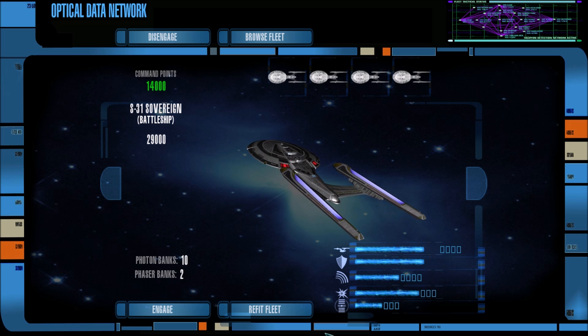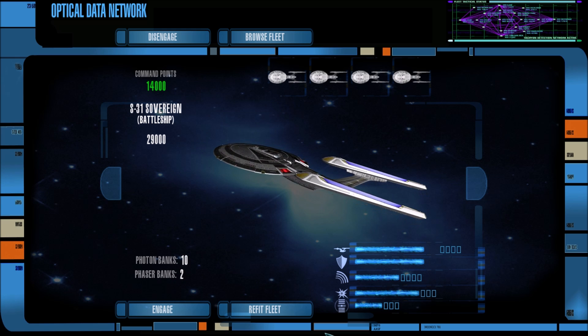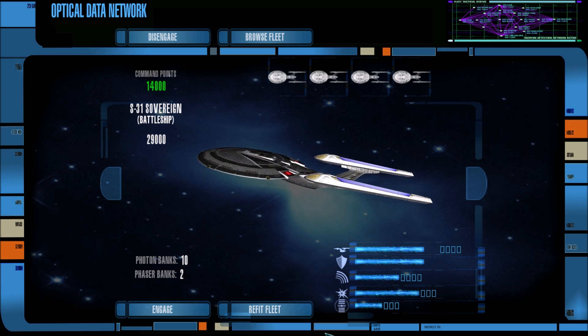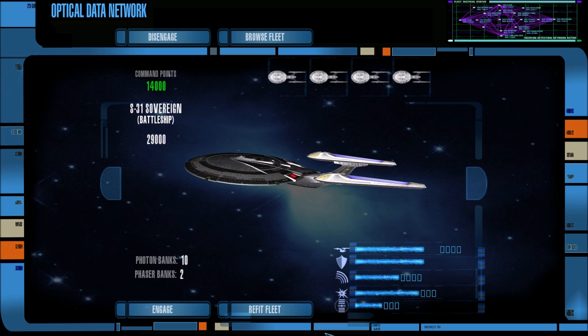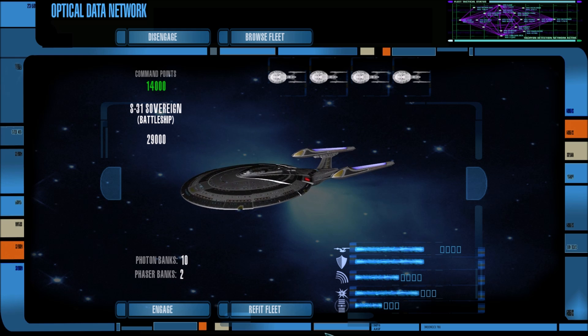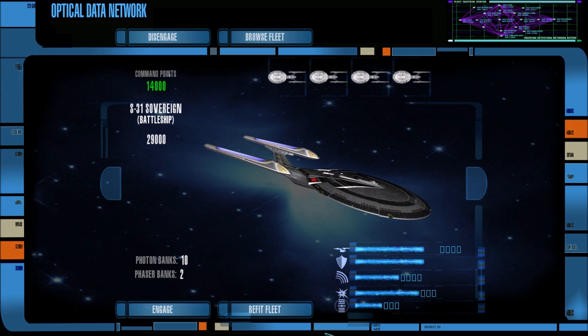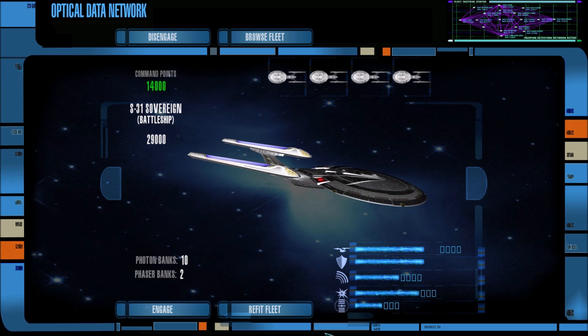Hey guys, I am Foxtrot Delta, and welcome back to some more Star Trek Legacy using both the Ultimate Universe Mod 2.2 and the 11 Mod. We are fighting the Borg again in the battle between the Borg and the Alpha Quadrant Powers. It has been a while since we have seen any sign of Section 31 and their fleets.